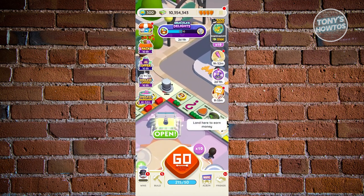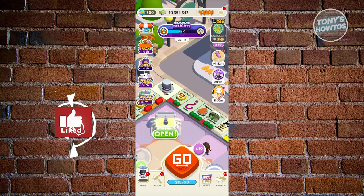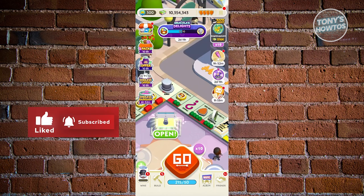You want to go ahead and specify the roll that you already want. I would suggest you put the multiplier to max. Then the next thing you want to do is go ahead and proceed on turning on airplane mode.